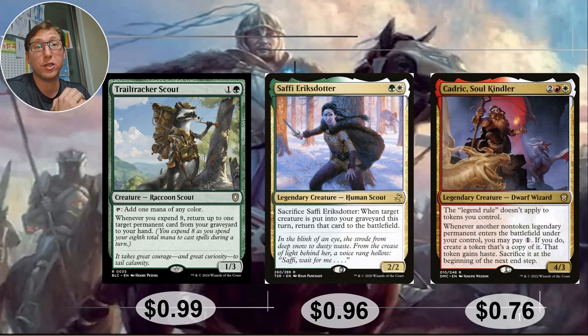Trail Tracker Scout — one green. This is my go-to staple in green. You can tap him to add one mana — a Raccoon Mana Dork. Whenever you expend eight, return up to one target permanent card from your graveyard to your hand. Expend eight just means use eight mana — Legendary decks are going to use a lot of mana, so expend eight won't be rare at all. And it doesn't say Legendary, creature, or artifact — any permanent card comes back to your hand. The flexibility is so crazy. Only 99 cents right now — I think this is going to be a $5 card in no time.